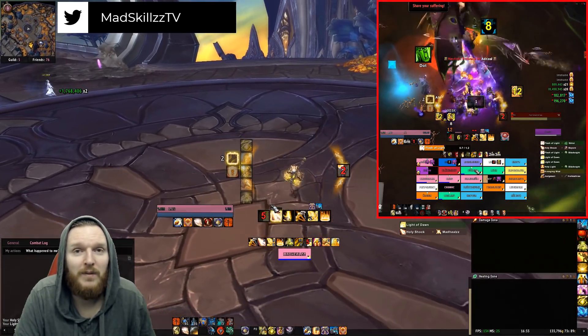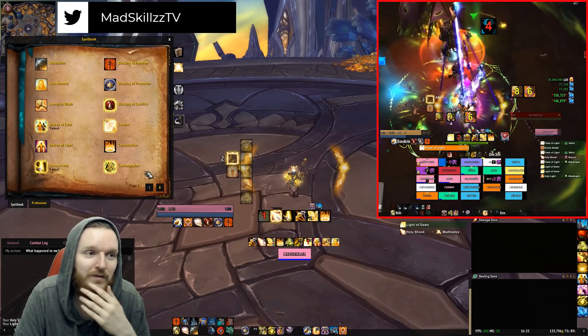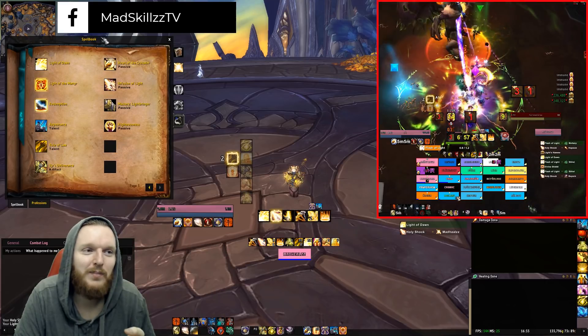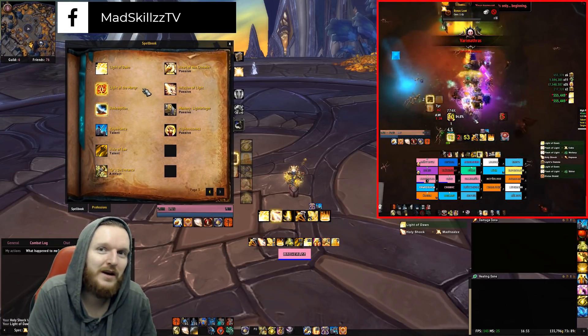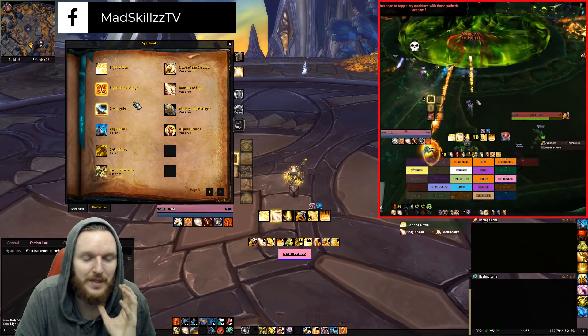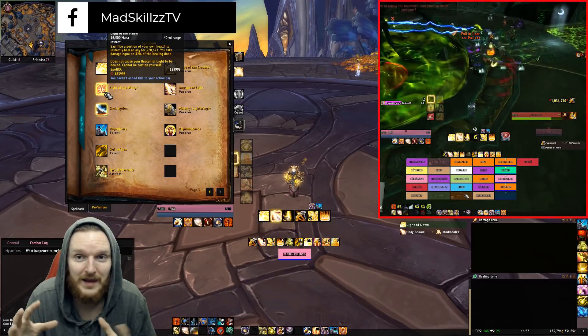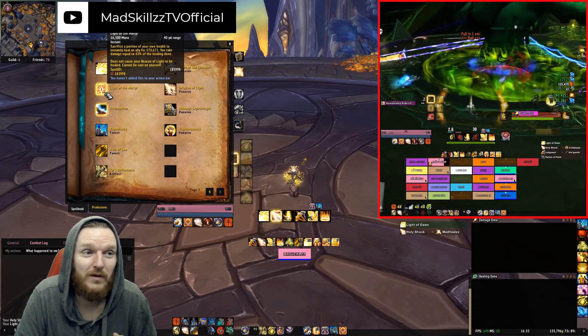Light of the Martyr has seen some negative and positive things happening in Tomb of Sargeras with the legendary cloak stacking. It's not really viable right now, though there are chances of using Light of the Martyr with the legendary cloak on really heavy movement fights. First of all, Light of the Martyr is an instant cast ability — I cannot cast it on myself, you need to cast it on someone else.